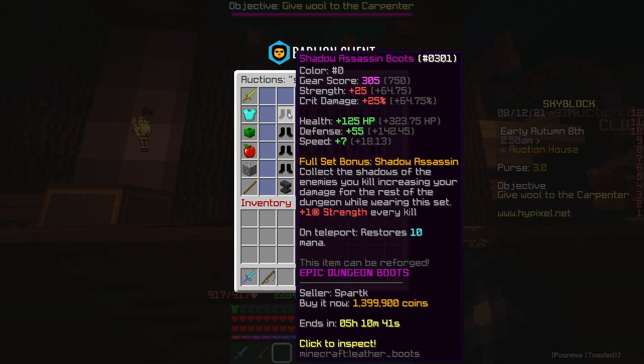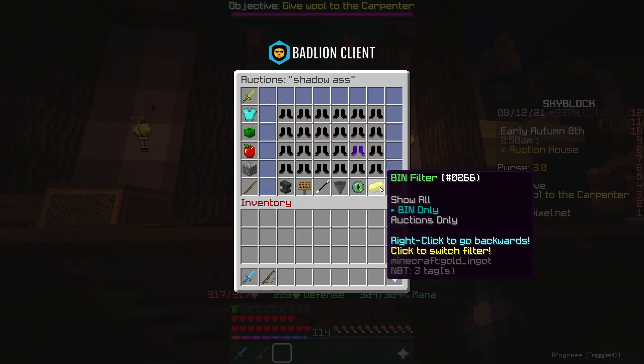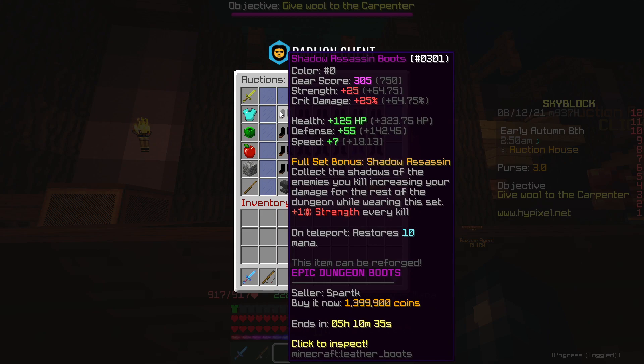As you can see, 1.9 mil for the legendary, 1.3 to 1.4 mil for the epic. You'll find a lot of people that will list legendary boots for basically epic market value — so at the moment 1.4 mil — and that is easily a 500k profit.